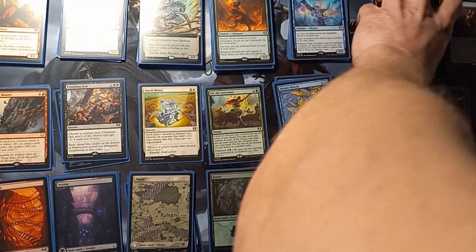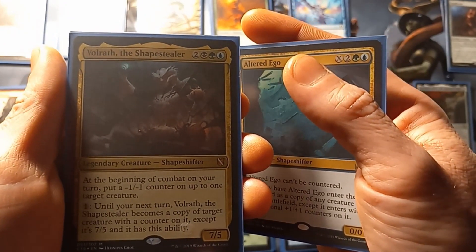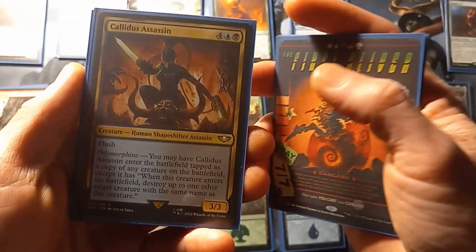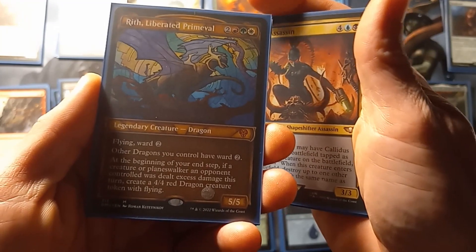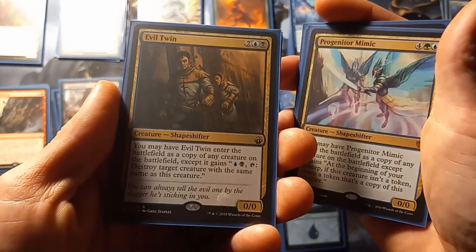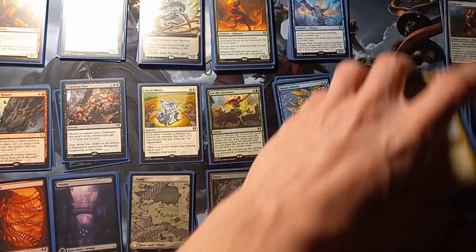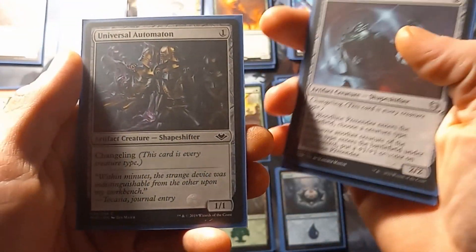Moving on to our multicolors, we have Altered Ego, Volroth the Shape Stealer, The First Sliver, and Slivered Legion. For our colorless creatures we have Duplicate, Bloodline Pretender, and Universal Automaton.